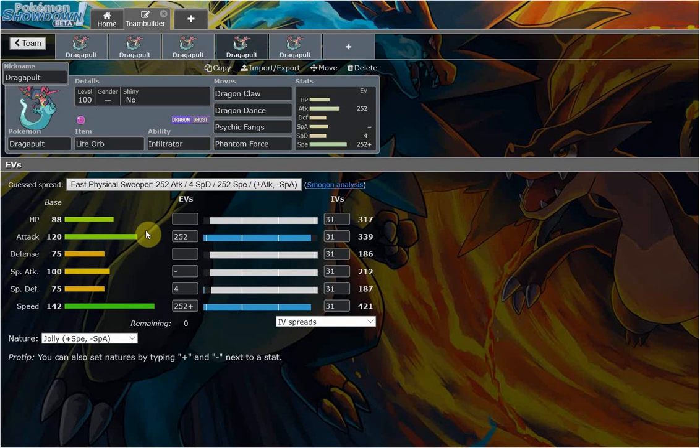Then we have probably the third most common set — more of a situational set — just because Dragapult does not have any good Ghost-type physical STAB apart from Phantom Force, which is unfortunate. I think if it had Shadow Claw it would probably already be in Ubers. That's probably the only thing holding it back from Ubers. Its physical movepool isn't really that good — it's more of a special attacker. Way more diverse special movepool. For some reason this thing even gets Scald and Hydro Pump — that's just how diverse its special movepool is.